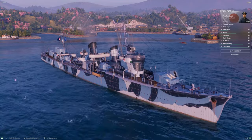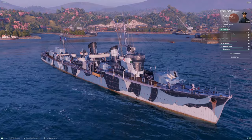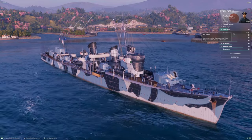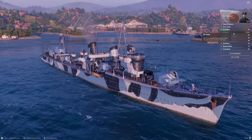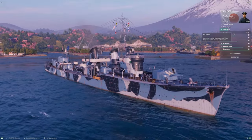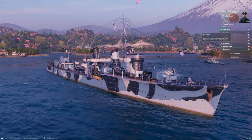Starting with survivability — you can see here a little over 15,500 hit points fully buffed. I am running Survivability Expert on the captain, which gives me about 2,400 more HP. Akatsuki's base health pool is just a shade over 13,000 hit points. While that is not worst in tier, it is very very close to worst in tier. This is one of many things that Akatsuki does badly — she does not have a lot of health and cannot hang in fights very long when she's spotted. Unfortunately, there really is no good news here.